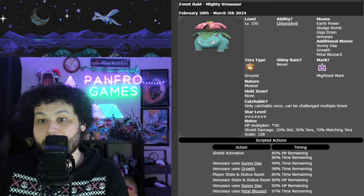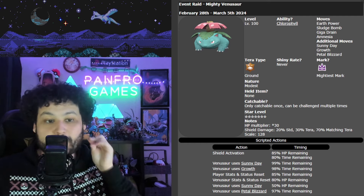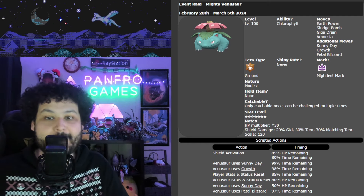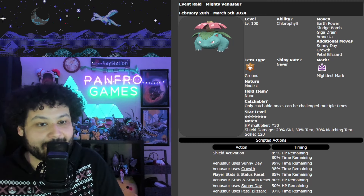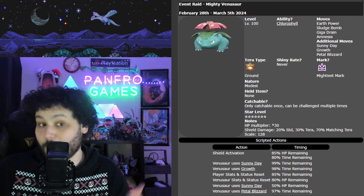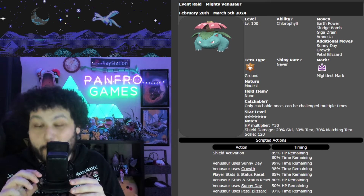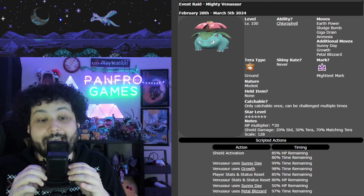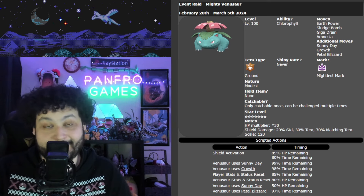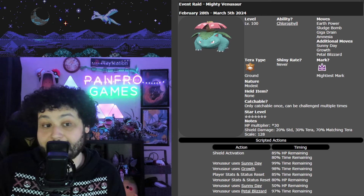Welcome to PanFro Games! In today's video I'm going to show the ultimate solo build to defeat the Mightiest Mark 7-Star Venusaur for Pokemon Scarlet and Violet. I'm also going to tell you the best supporter in my opinion so you can easily farm this raid. They gave us Herba Mystica — the first ever 7-Star raid to have Herba Mystica!